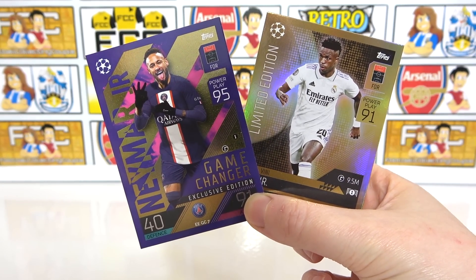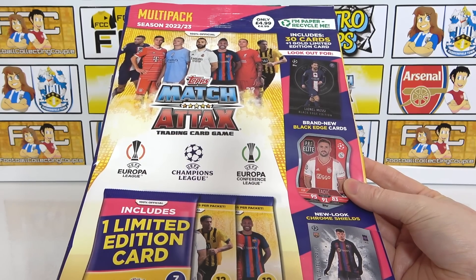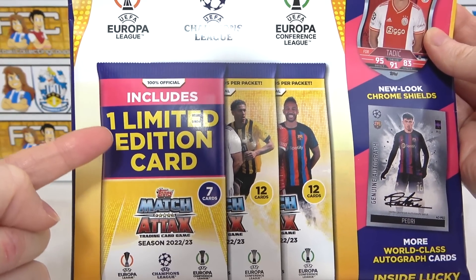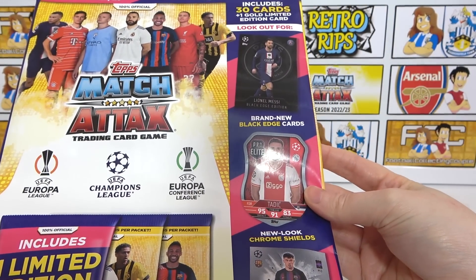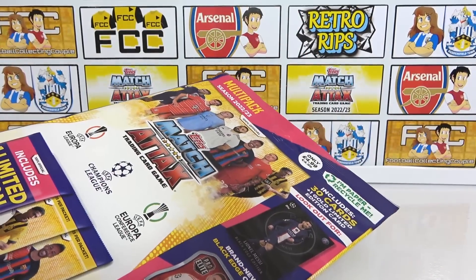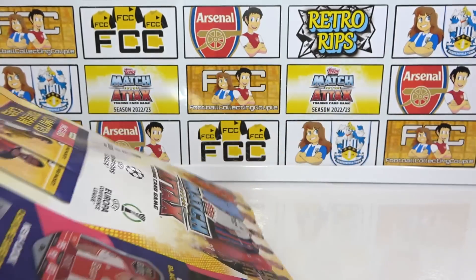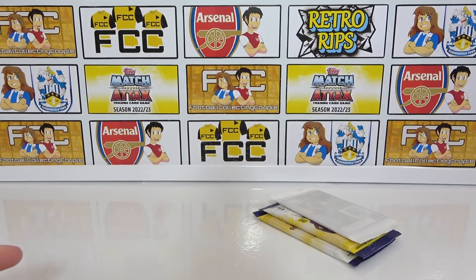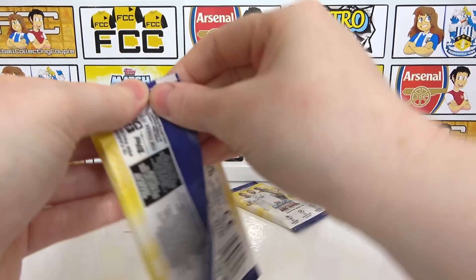Now the regular multi-pack — costs £4.99, available from most shops and the Topps website. In here: a limited edition pack with one gold limited edition, six other cards, and two regular packs. You can find black edges, chrome, and even autographs in here — very exciting product. Autographs are extremely rare but we always hold hope. We now just need the Bellingham black edge to complete the collection — fingers crossed.